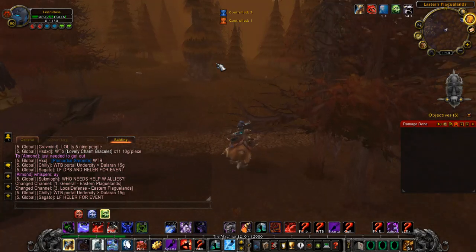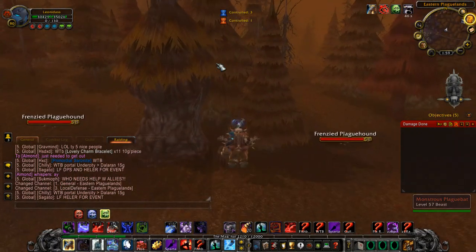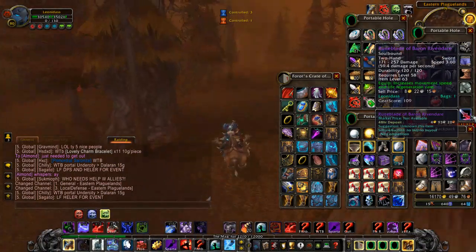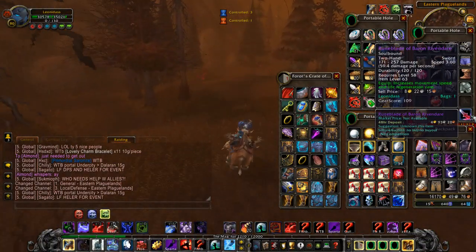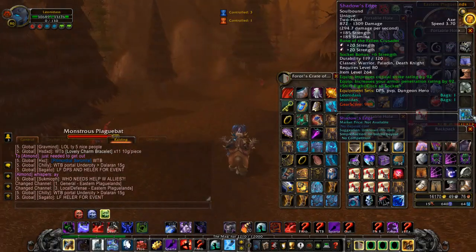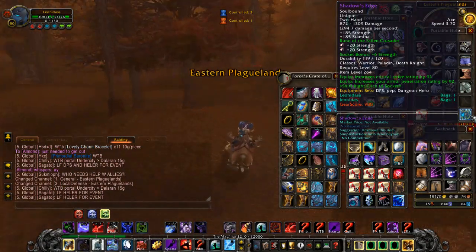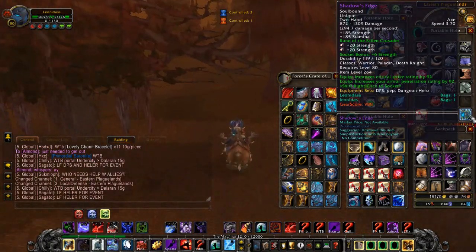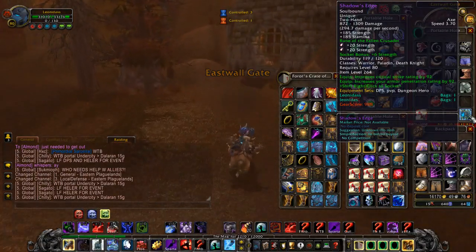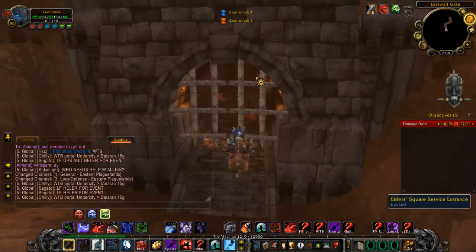If you're level 60 in Classic, or in Retail or even Burning Crusade, these runs will be slower and the drop chance will be much lower. But you can also get another extremely rare and valuable item: the Runeblade of Baron Rivendare. If you get this sword it has a 10% movement speed increase, giving you passive movement speed — which definitely helps whenever you need to run anywhere.